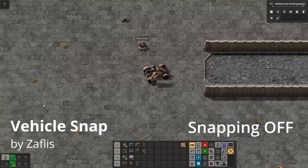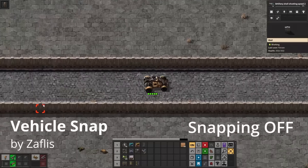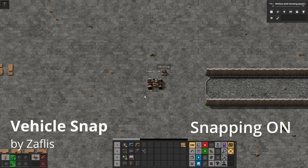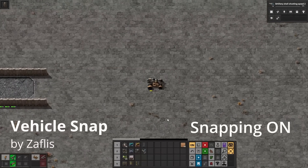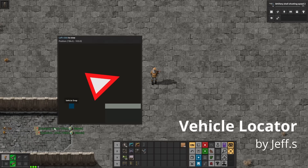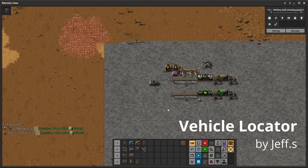Driving can be annoying, especially when you're trying but can't seem to get your vehicle driving in a perfectly straight line, so you keep bumping into stuff and making work for the construction bots. With Vehicle Snap, your car or tank will snap to 16 angles so you can always drive nice and straight. Keeping on the subject of vehicles — did you ever lose your car or tank but forgot to stick a map tag on it? With Vehicle Locator, press a button on the UI and the game will automatically ping your car, tank, spidertron, or most other modded vehicles on the current planet.